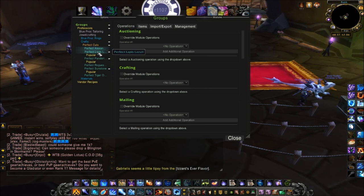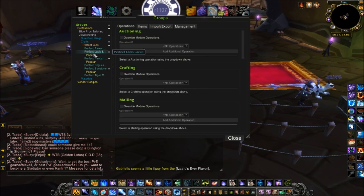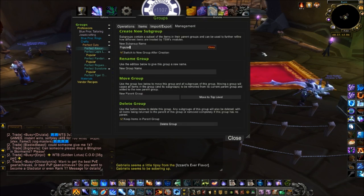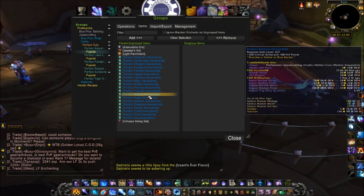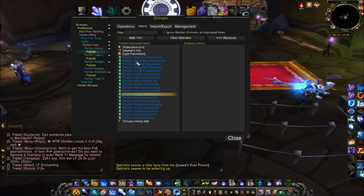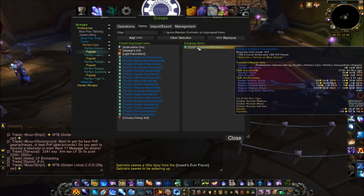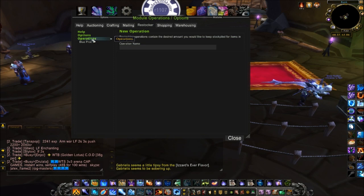I have my perfect cuts in the groups. I also sell more of some than others, so I made a subgroup. I click Management and made a new subgroup called 'Popular.' If I found that one gem was selling better than the others and I wanted to restock more of it using the restock feature, I would need to put it in a subgroup — same with TSM crafting. So I'll take the gem I sell more frequently and add it into a separate subgroup. Once it's there, I can apply a different operation to it.